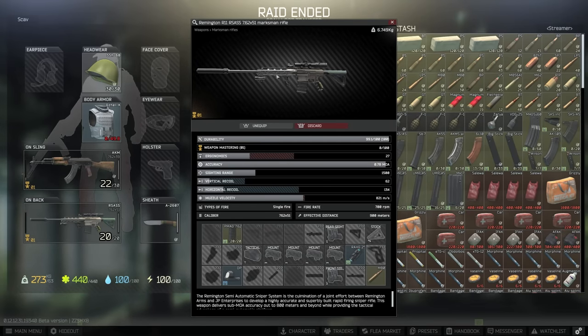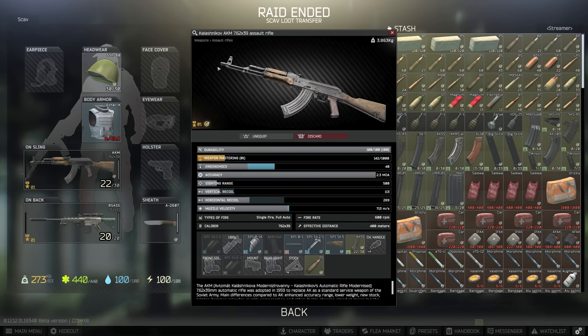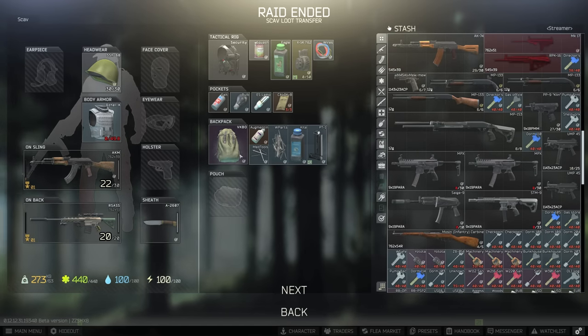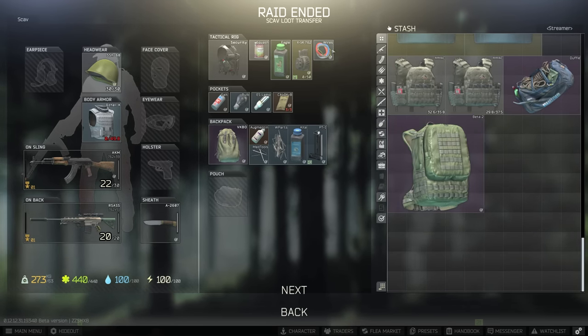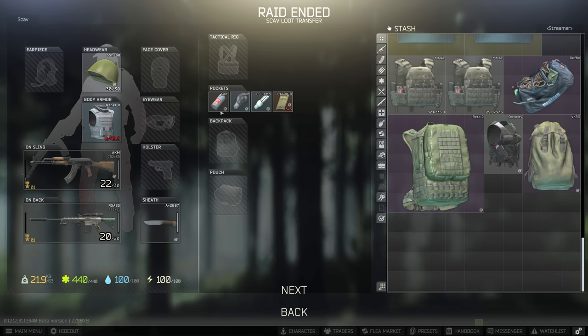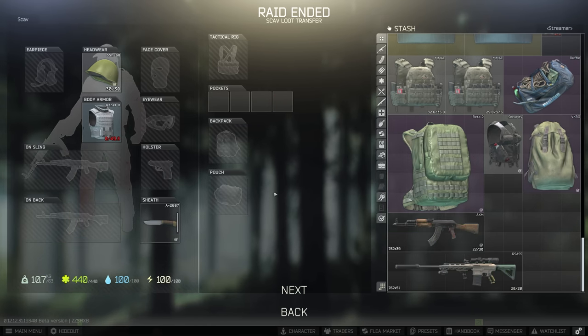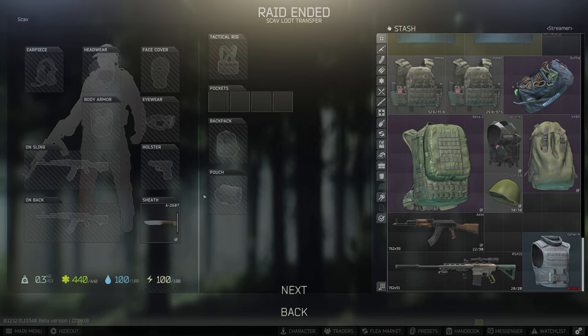We just extracted and here's what we got: a fully modified RSAS with M80 ammo — I don't even know half the items on it — a full AKM which is really cool, a Gazelle K which is perfect as we need it for a task later on, and an SSH helmet which is the best helmet in the game, plus some generic stuff. Whenever you're heading into Resort, you're really there looking for players or any sign of life.